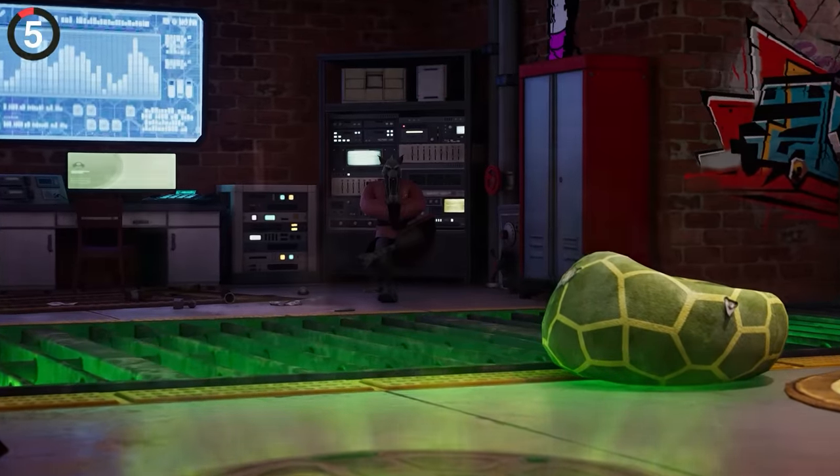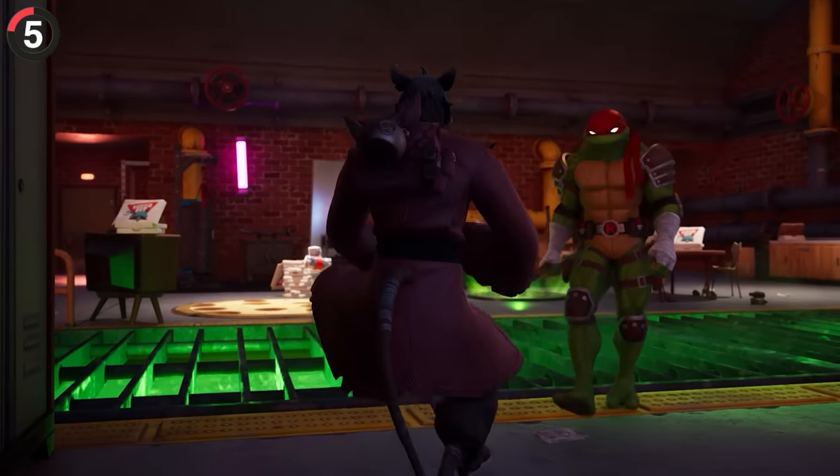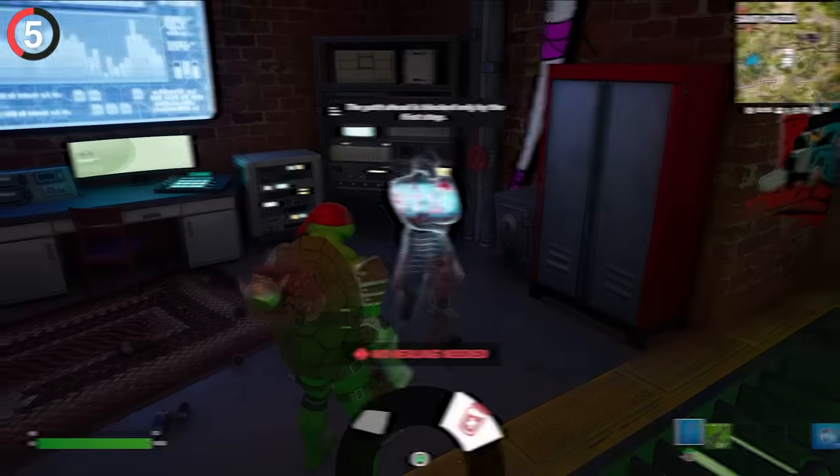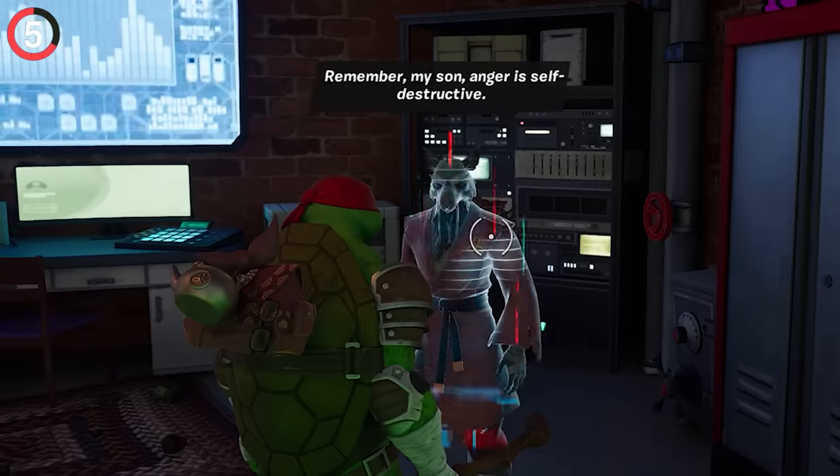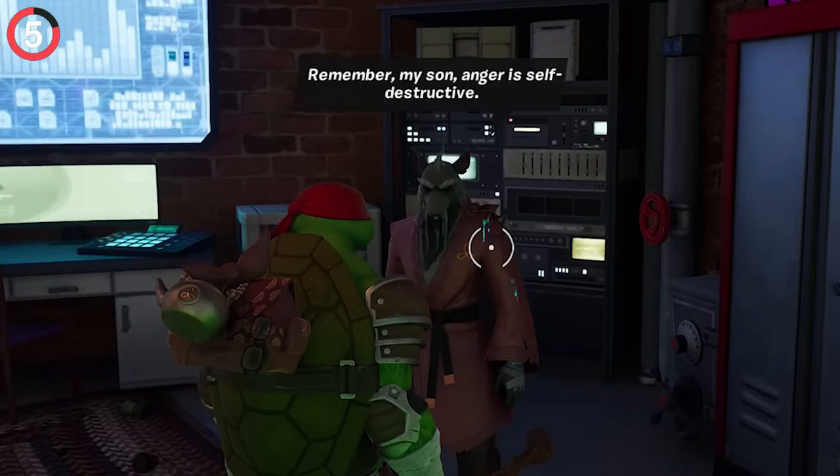You don't need to buy the outfit just to find him — Splinter is on the map right now. Head to the Turtles' lair and he's waiting to give you wise advice. He also sells pizza parties for those in need, and the best part: if you're dressed as a Ninja Turtle, you get unique dialogue.